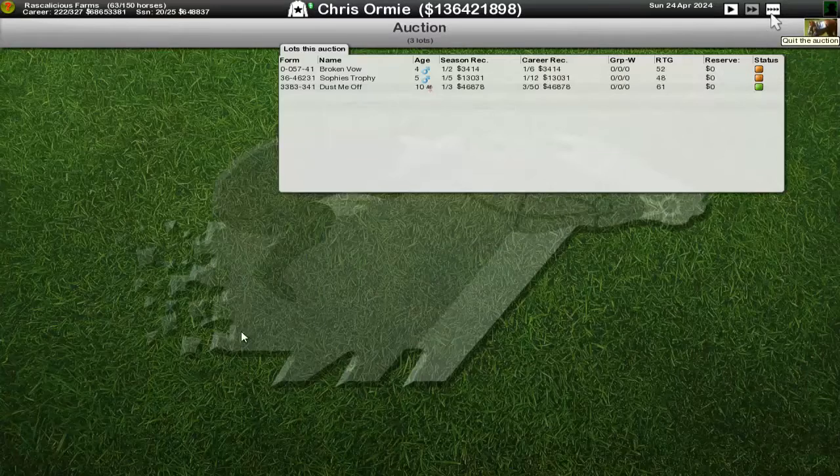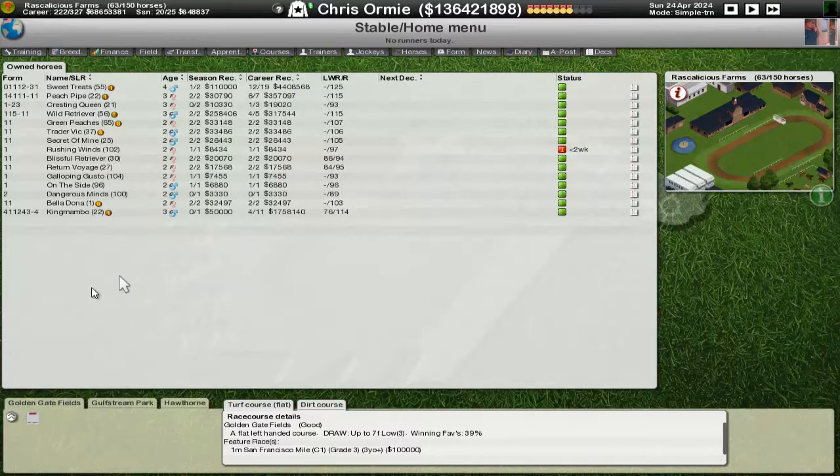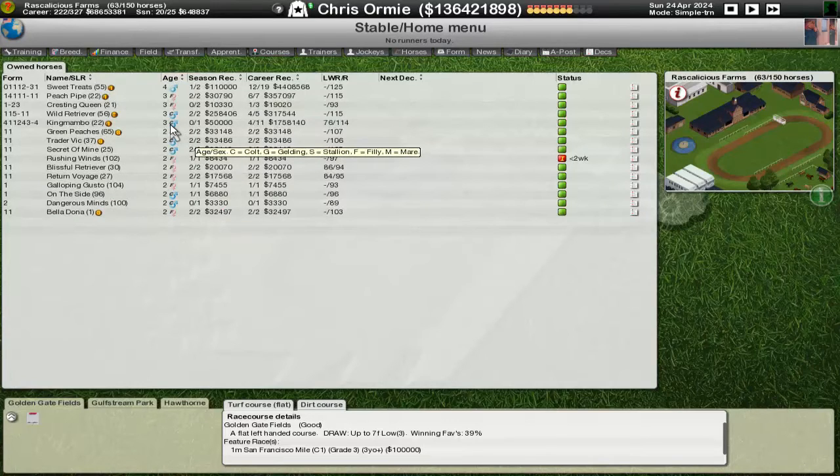Absolutely delighted to see that. 25 races, 20 wins — fourth is the lowest we've had and that was a horse we bought, not bred. So I feel really happy with the development both in and out of the stables, on the track and in the breeding barn. So far quite nice to see Peach Pipe winning races. Cresting Queen — a little bit dodgy — so is Wild Retriever. King Mambo — there's question marks there but could turn out to be a good horse. So those are our four three-year-olds that might be running in the Triple Crown races.